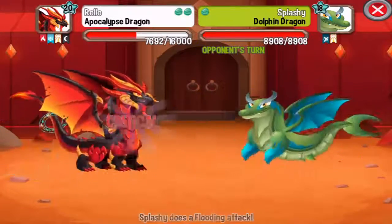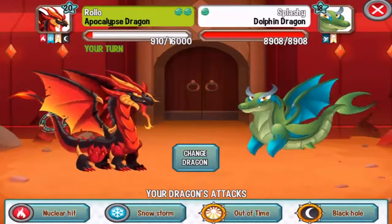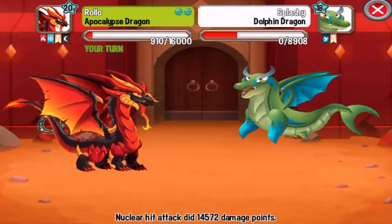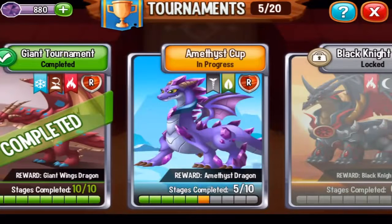The third dragon is Dolphin Dragon, a sea element dragon, so it will be very weak against flame and war attacks. Let's do a nuclear hit on this one — critical hit, of course! Yes! We finished off stage number five in the Amethyst Cup.